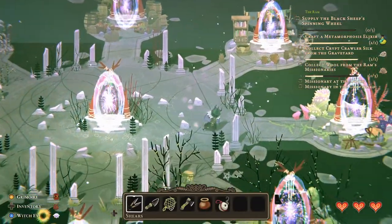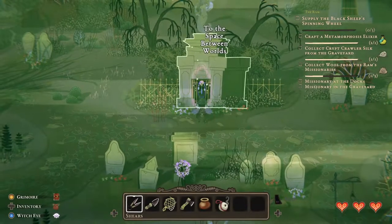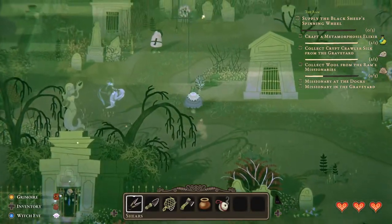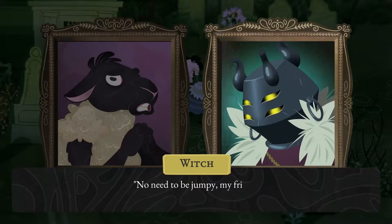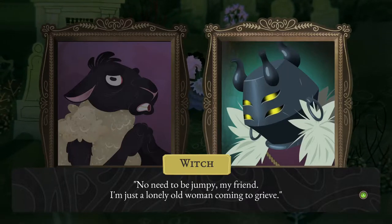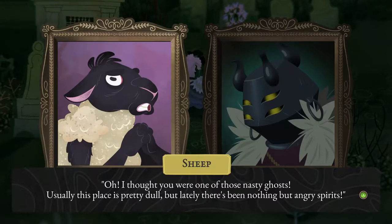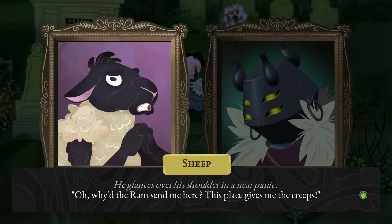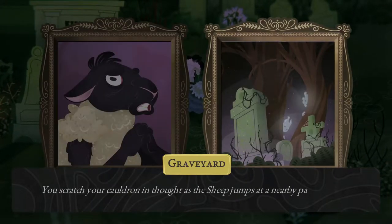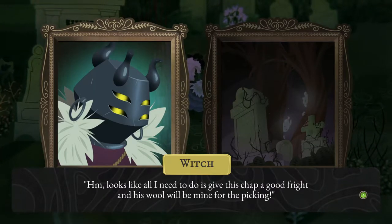So we need... go to the graveyard first. Who's there? Show yourself in the name of Ram. No need to be jumpy, my friend. I'm just a lonely old woman coming to grieve. I thought you were one of those nasty ghosts. Usually this place is pretty dull, but lately there's been nothing but angry spirits. He glances over his shoulder in a near panic. Why'd the Ram send me here? This place gives me the creeps. You scratch your cauldron in thought as the sheep jumps into a nearby patch of mist. Looks like all I need to do is give this chap a good fright and his wool will be mine for the picking.